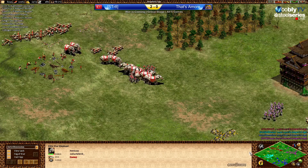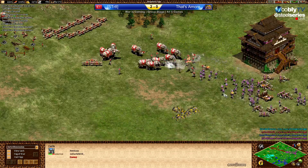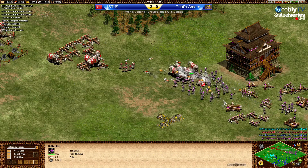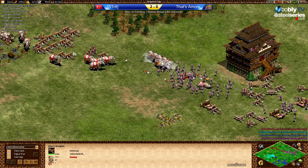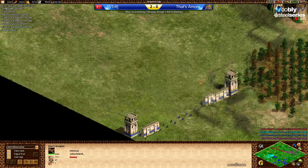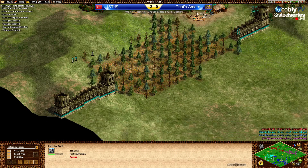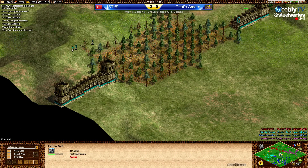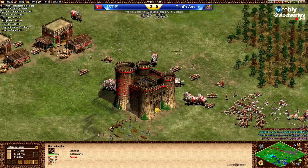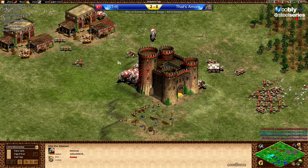Dark Devil is moving forward, getting a forward castle on this small hill. Not a good fight — the scorpions were not shooting and the elephants just ran straight into the halls. Blue is already walling the site, same goes for Influenza. Dark Devil doesn't have that many elephants around; he's massing some more behind the castle now.